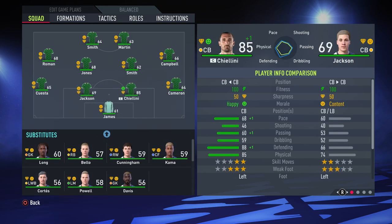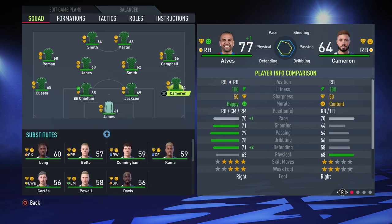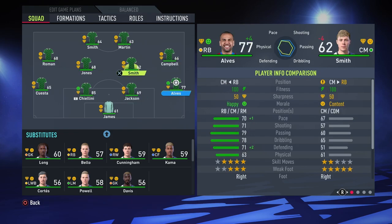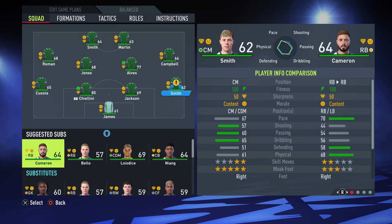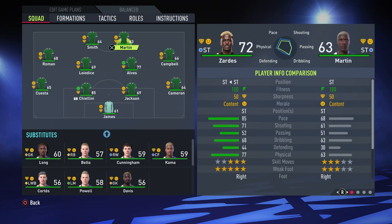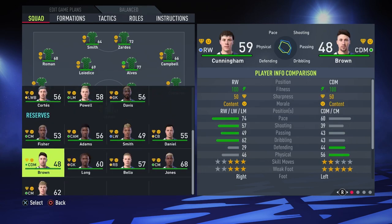Chiellini has to be the captain — there's no other choice. Danny Alves we'll first put at right back, but as you can see from his stats he can also play center mid or CAM. I'll keep the 4-4-2 formation for now. He gets a plus four in rating when playing as a sentiment, so we'll do a position change shortly. Loyalise and Zardes are getting into the team, replacing Jones and Martin.